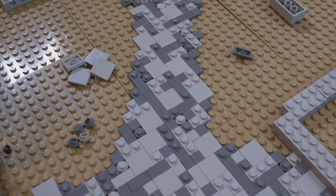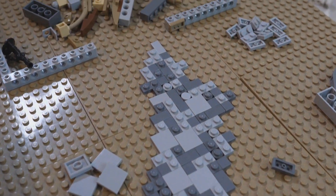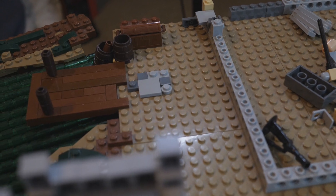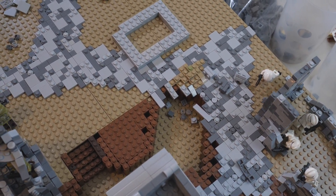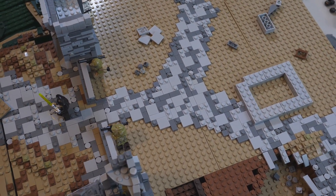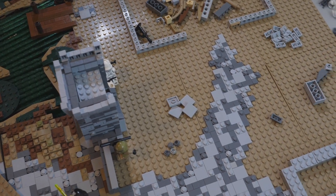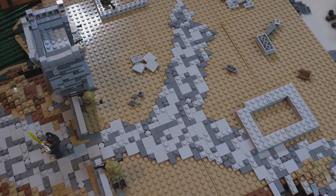I did a little more work on the main road. You saw it previously went off this way into that building — now I've had it go over this way and connect to what will eventually be the larger scaled building for this build. You can see it goes all the way over there. The next step is to start from the dock section and make it connect up with the main path, and then the path will pretty much be done.